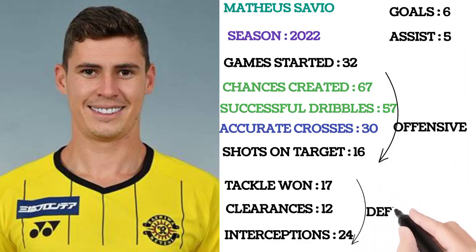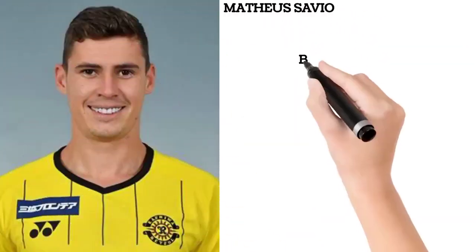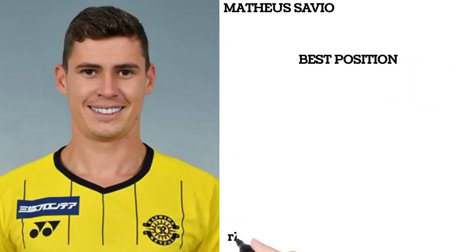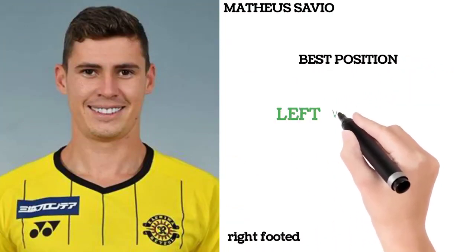He had 6 goals and 5 assists. The first sections cover offensive attributes and the last three cover defensive attributes. He is still an offensive-minded midfielder. The best formation for this player — who is right-footed — is to play on the left wing.